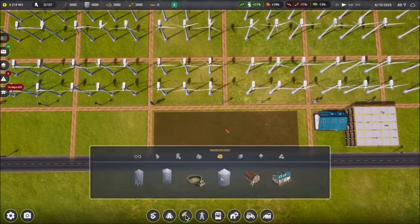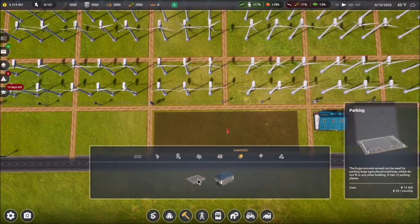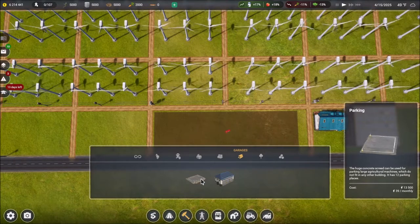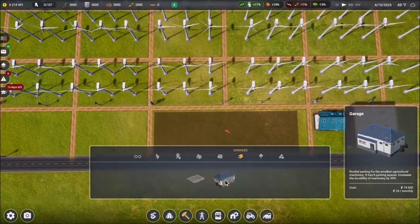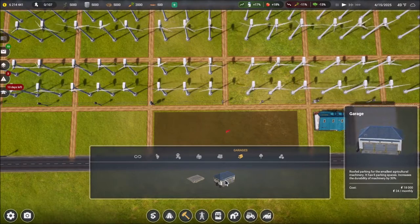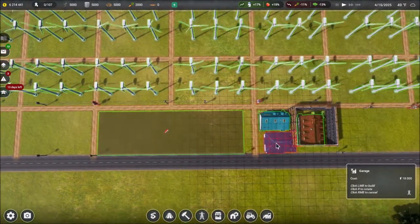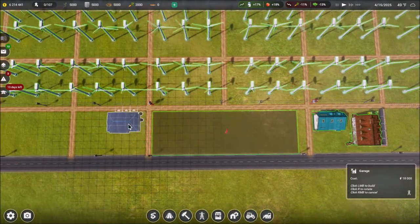We're going to need room for garages. We've got parking — okay, that's for the bigger stuff, that makes sense for your combines. And then we've got a garage that says it has six parking spots and increases the durability of the machines by 30% — I kind of like that. Let's put these guys down. Can I fit this? I know I cannot. So far we are not having any luck.